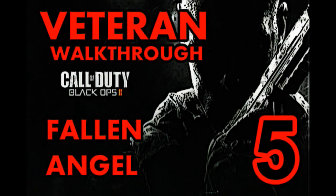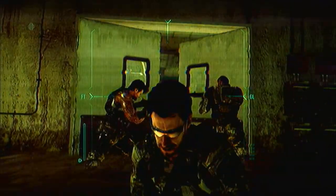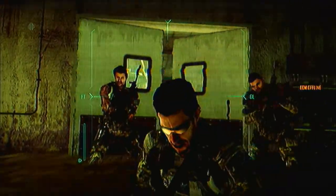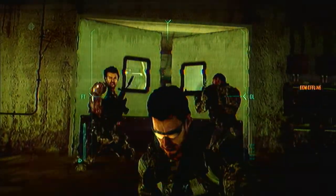Hey everyone, it's the infamous Dr. Hugh here and this is my Black Ops 2 Veteran Walkthrough, mission number 5, Fallen Angel. The good news is this one's a bit easier than the last one. It has a few spots where it's a touch annoying, but the only real difficult bit is actually this opening section here.